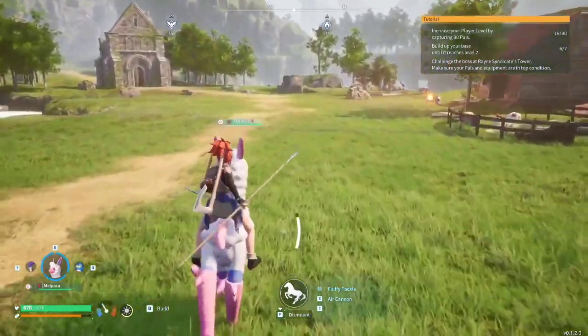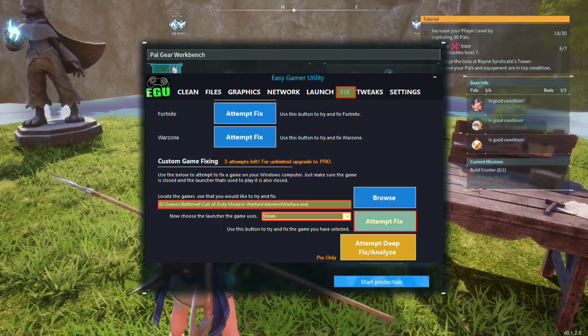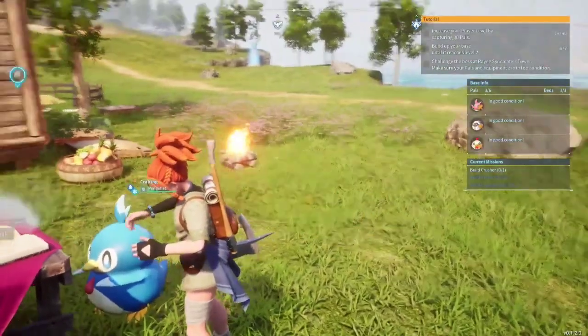Solution 8: Clear DirectX Cache. Use EasyGamer Utility to clear the DirectX Shader cache and eliminate corrupt files.